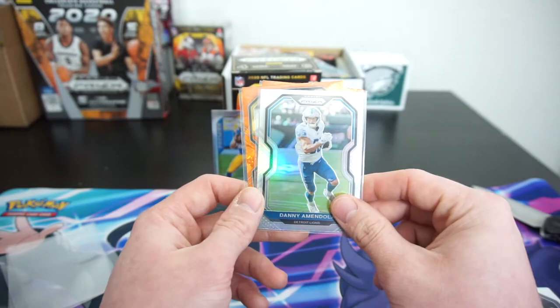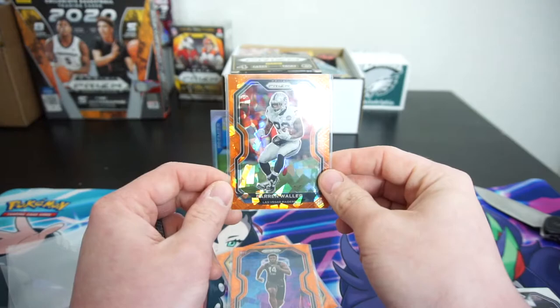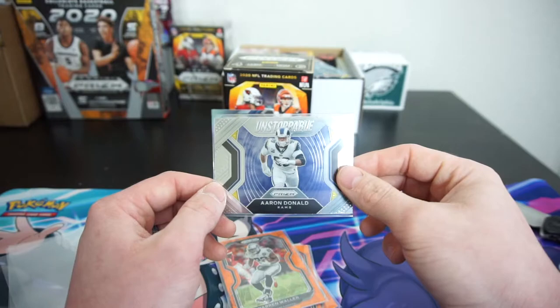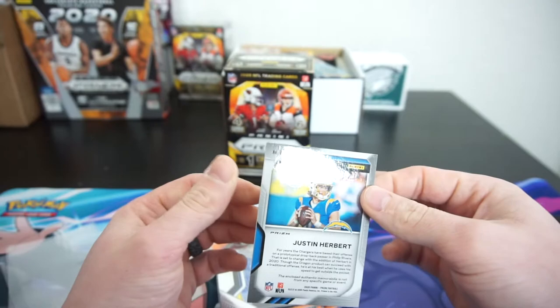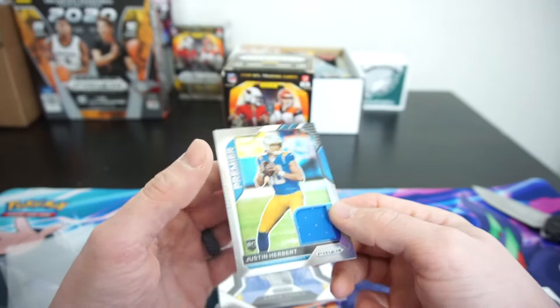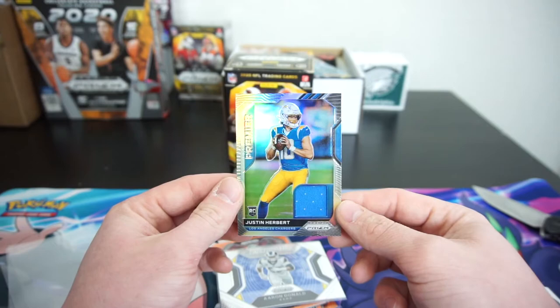To recap this whole blaster: market value is at $100, but I got it at $55. We got a Danny Amendola Silver, Devin Bush Orange Ice, Jared Pinckney rookie Orange Ice, Darren Waller Orange Ice, Unstoppable Aaron Donald, and our money card of the box — a Justin Herbert Premier patch. I thought it was autographed, it's not, and it doesn't look like it's numbered either. Let me know what you think of this box and how I did as far as value. I think I got my value for $55. Please like, subscribe, and I'll see you guys on the next one.